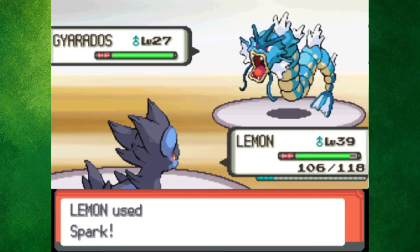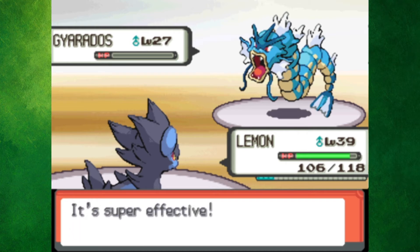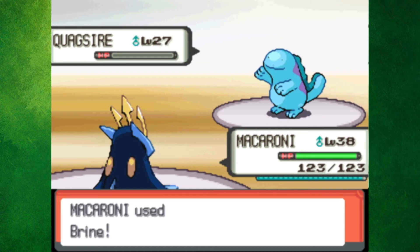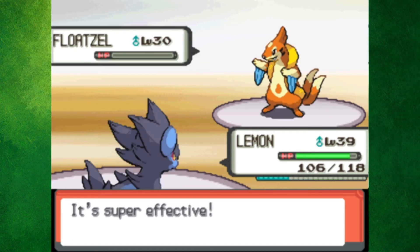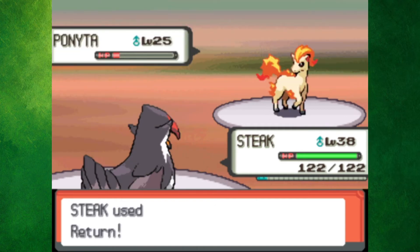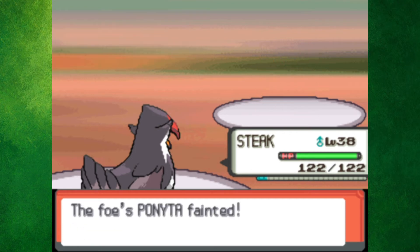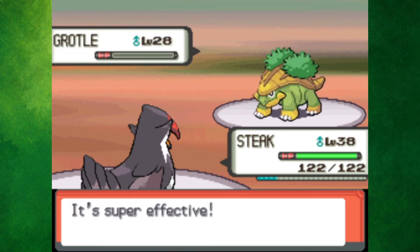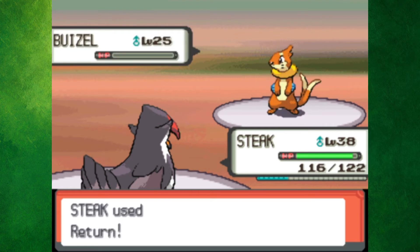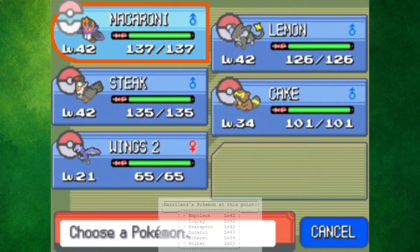With all of that out of the way, it was time for Crasher Wake. I accidentally started with Macaroni, so I switched over to Lemon in order to one-shot Gyarados. Quagsire died to a Bubble Beam and Brine, and lastly Floatzel got taken down in one Spark. Berry but with an E picked the absolute worst time for a battle, as I was in the middle of chasing down someone who had a literal bomb. Luckily the battle didn't last long, as the OG Steak one-shot every single one of his Pokemon.